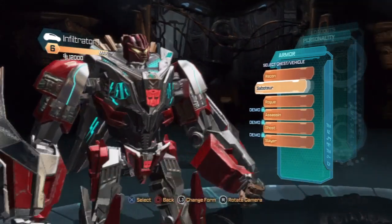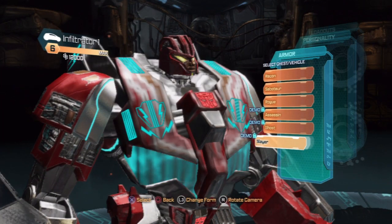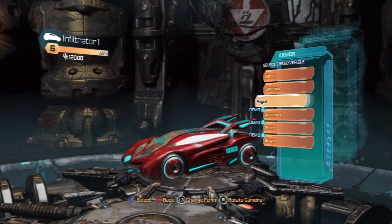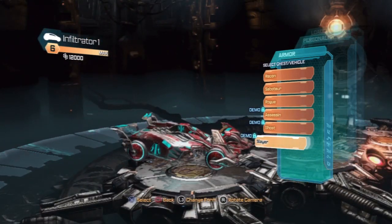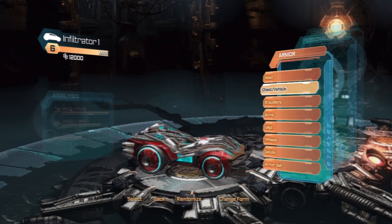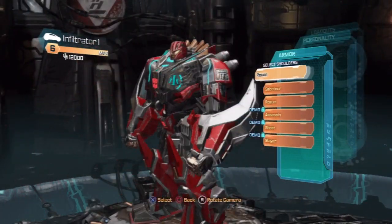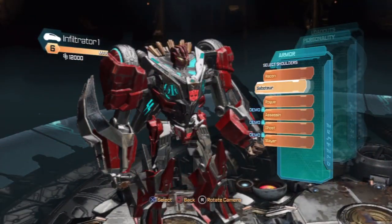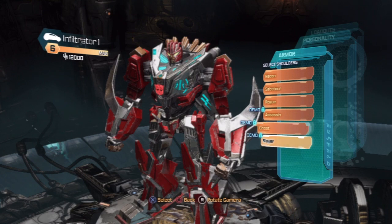We'll get into chest and vehicle. We can play around with our chest. We can transform - kind of show it off. Look at these different styles of cars. It's really nice that they added this into the next game. We couldn't do that much customization in Transformers War for Cybertron. Kind of cool looking shoulders, different types. Everyone has a certain preference.